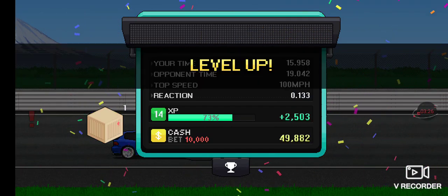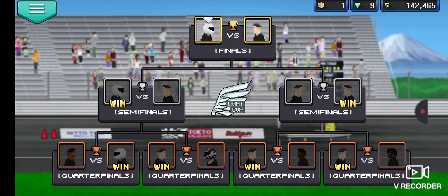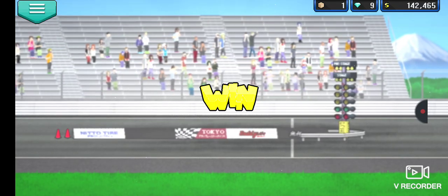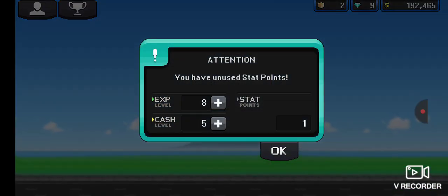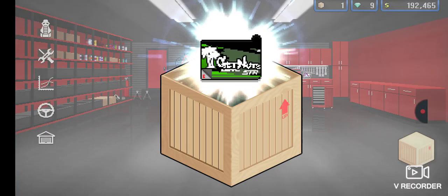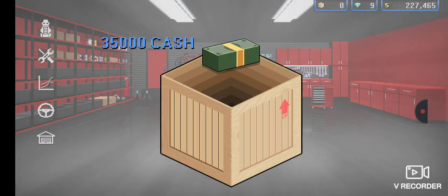I have just won the tournament! Let's go! So now I have 192,465 points and I also have two boxes. Let's open the boxes together — I got a decal and also some cash. That's great!